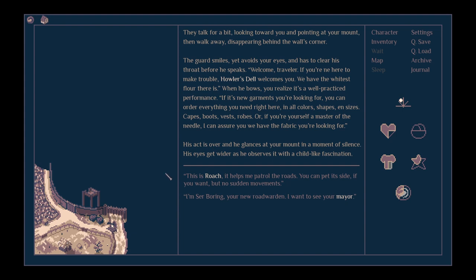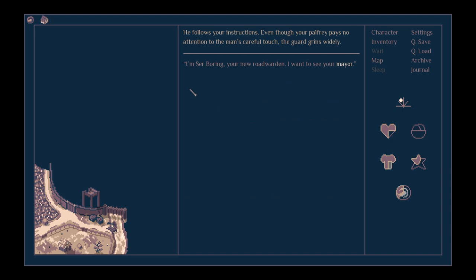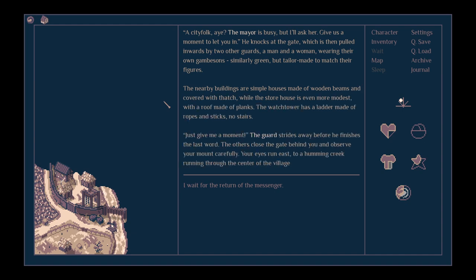'I'm your new road warden. I want to see your mayor.' The guard says she's busy but will ask her, then knocks at the gate, which is pulled inwards by two other guards wearing matching green gambesons. The nearby buildings are simple houses of wooden beams and thatch. The watchtower has a ladder of ropes and sticks but no stairs. Your eyes run east to a humming creek running through the centre of the village.